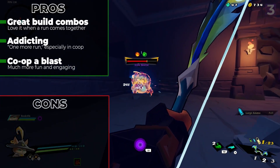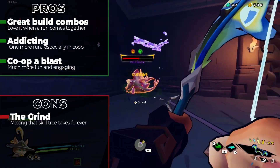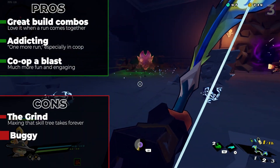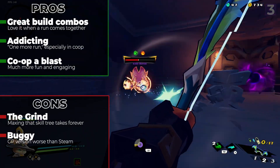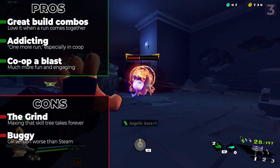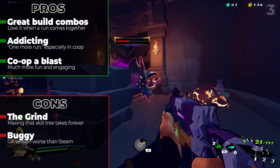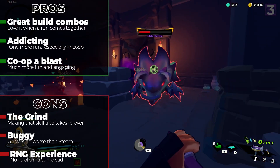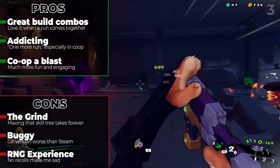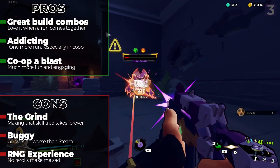When it comes to the bad: gaining soul essence is a massive grind, particularly if you want the new characters, as full runs only usually net around 200 to 300. The game is also really buggy, especially on the Xbox and PC Game Pass versions, with mistranslated text, multiple crashes, weird multiplayer bugs, and even some game-breaking ones like locking the character and removing all actions. And lastly, this game is extremely RNG-centric, especially early on, and as you can't re-roll level-up abilities, you could get completely hosed on a run early on with no recourse.